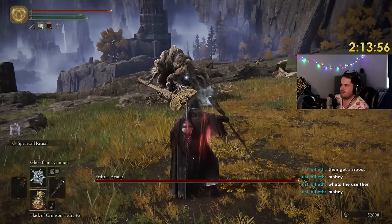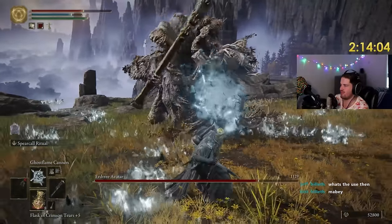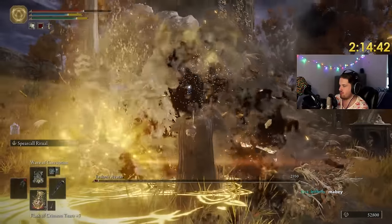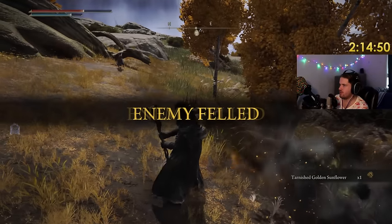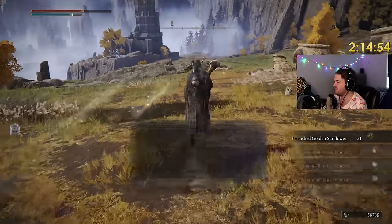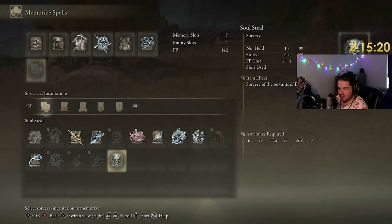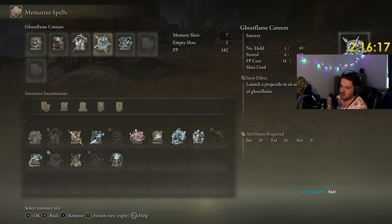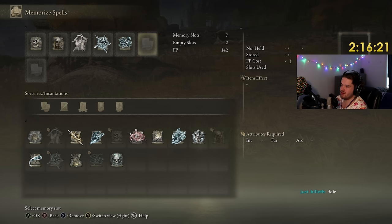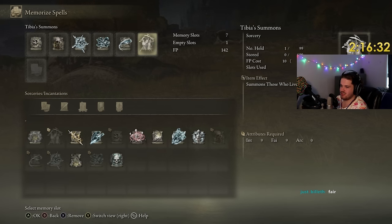I want to try Ghost Flame Cannon. It's exactly the same animation as the other. Oh, look at it go — it absolutely tanks my frame rate. I can see its use: you have a summon, you keep staggering your enemy over and over again, summons go ham — that's probably its only use. Wave of Corruption is cool, but my frame rate is not. Ghost Flame Cannon and Rancor Storm are really cool — I'm going to keep using those, along with Rancor Bolt and Tibia Summons.